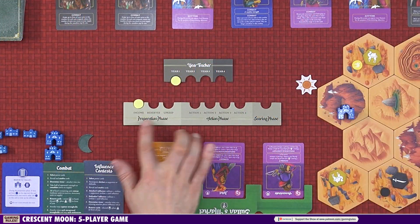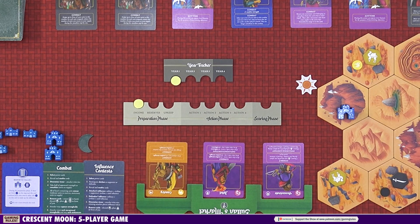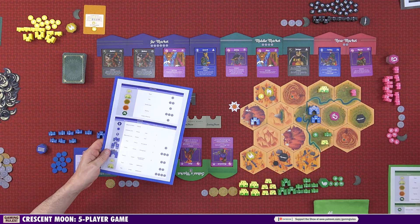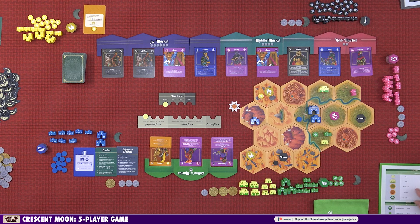The first phase of the game is the preparation phase, and the first part is income. For income, you look at each hex that you control — this is summarized on the back of your player aid. You gain money for each hex you control: one coin for fertile land, three for a quarry, one if there's a town there, two if there's a city, and one if the Sultan has influence in the hex. That's the same for all players including the Sultan.